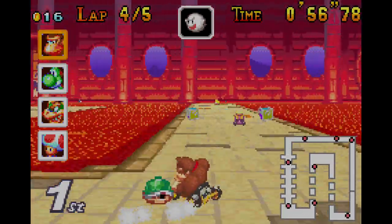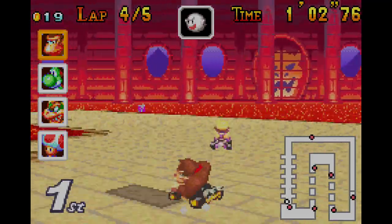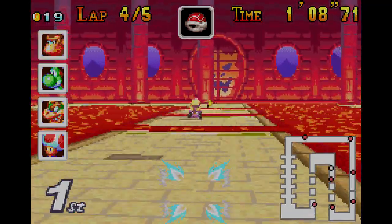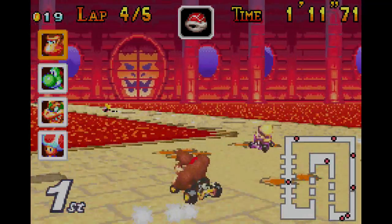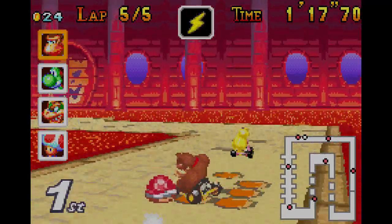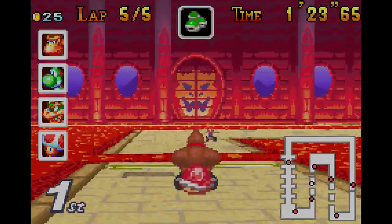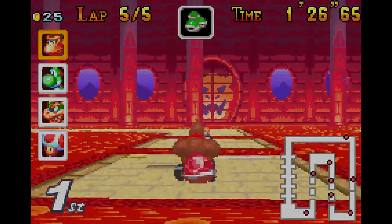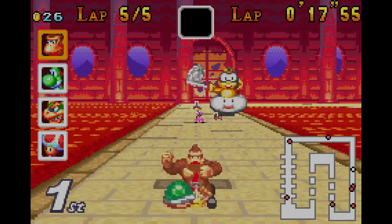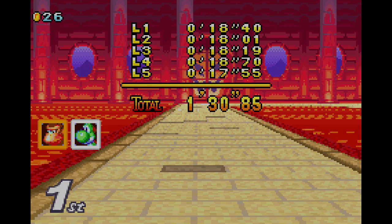Okay, lap four. I got a Boo in first place again and got a red shell from it. Okay, final lap! We're doing good. Got him, got him — and I killed Mario at the end! And I got first in every race — let's go!